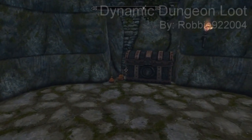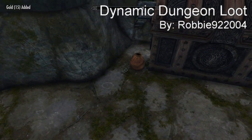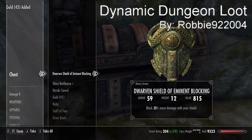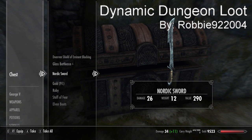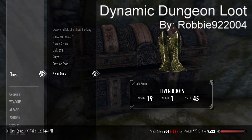Coming in at our number five spot we have the Dynamic Dungeon Loot mod. Basically what this mod does is it changes all the loot systems and adds a whole bunch of new weapons into the game that you can get from the master chests at the end of each dungeon. As you can see I got a whole bunch of new stuff including a Nordic sword, and it goes by your level — I'm level 18 at the recording of this video.